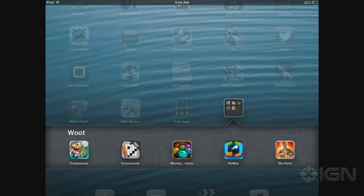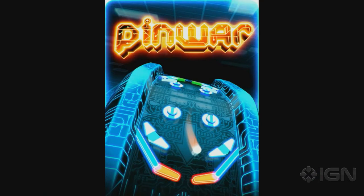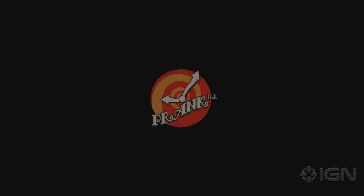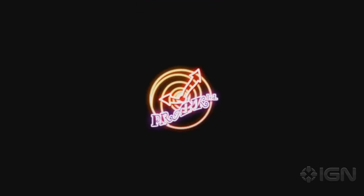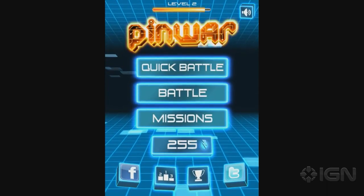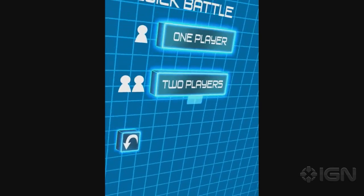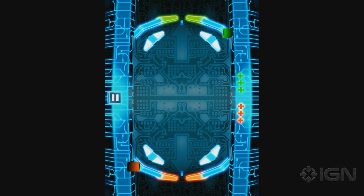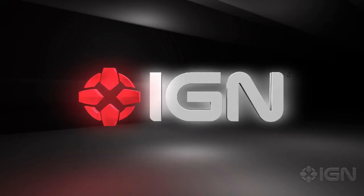And that is all we got today. Pinwar was updated today to add some new tables. It's a two-person pinball game where you fight against another player and you each share half of the same physical iPad. It's not free, but it was updated with new battle maps. So that is your App Store update for Wednesday, February 20th. I am Justin Davis. I'm Destin Laguerre. For all your mobile game news, be sure to keep it locked to IGN.com.